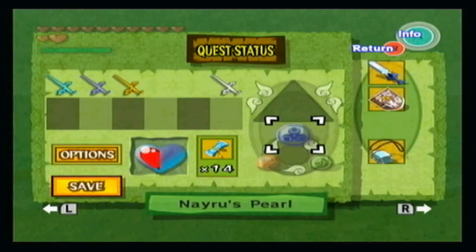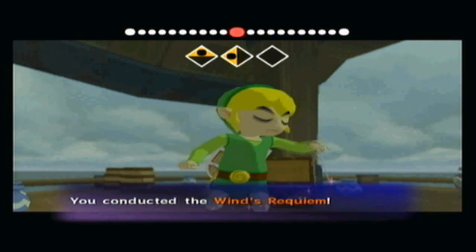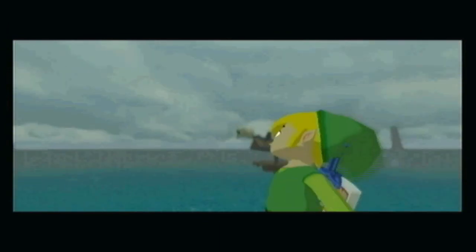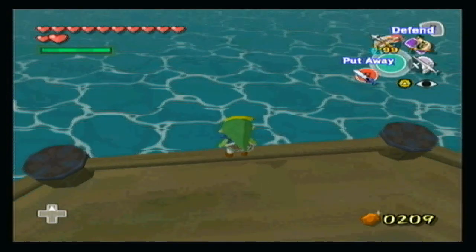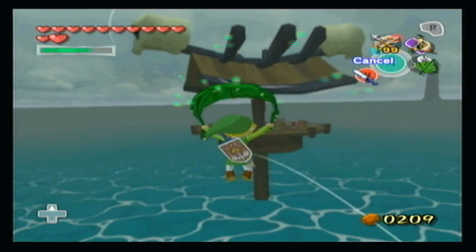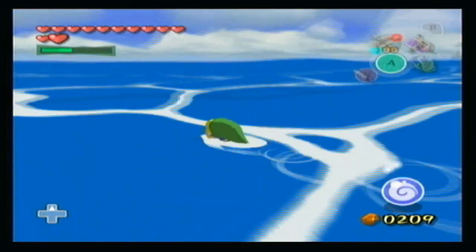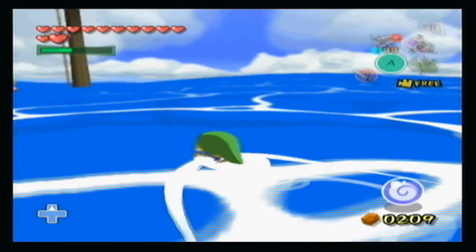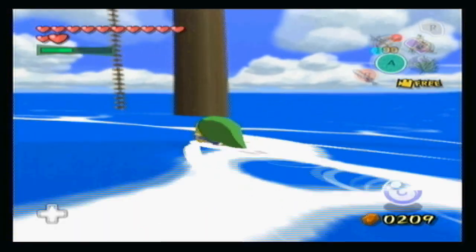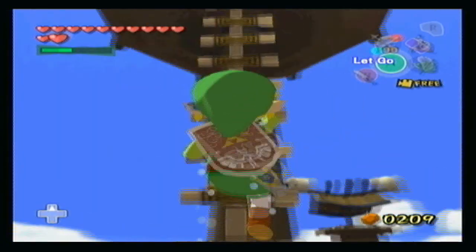I'm going to point the wind in the direction of this outpost. Then after we've done this we're going to go to Eastern Ferry Island, which is our next destination. Well, that was a tragic attempt of trying to get over there. There are moblins on there, so I guess there is a treasure you can get from going over there. Maybe it's a sea chart or something - it could be a treasure chart. Who knows, man? The only way to find out is to take those moblins down.